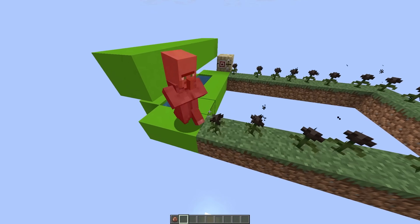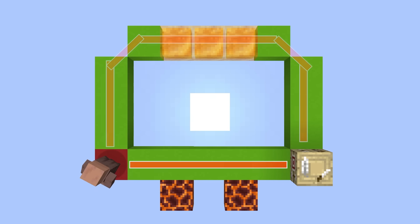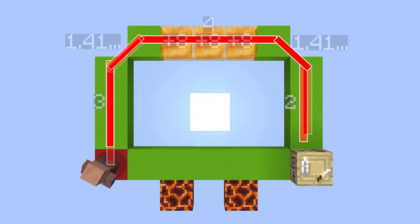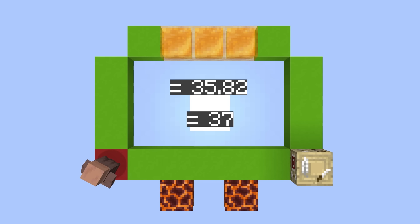Now that we know all of this, we can use it to control and predict which path a mob will take to a target destination. Take this example: the villager has two potential paths. A more direct path with two adjacent magma blocks, or a more roundabout path with three honey blocks. We can calculate the cost of the top path, which comes out to around 35.82, and the bottom path, which comes to 37. This is pretty close, but the villager will just barely choose to take the top path.